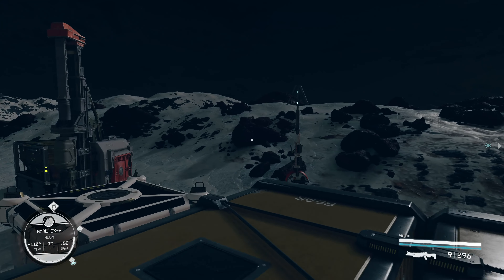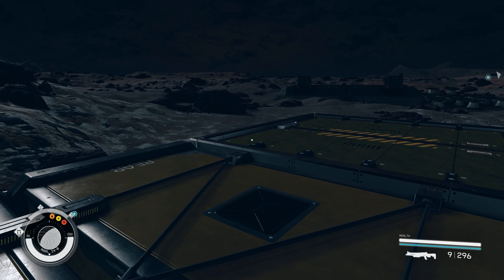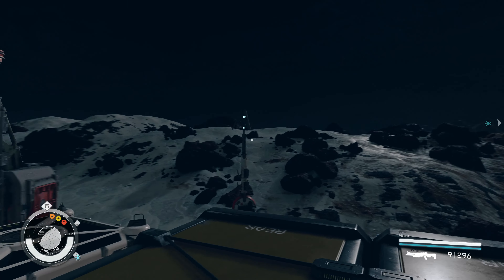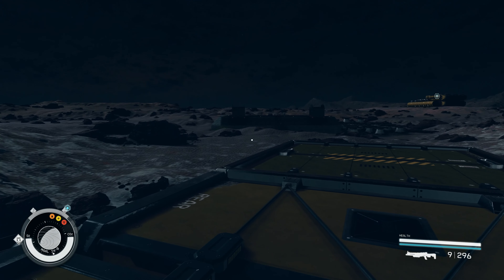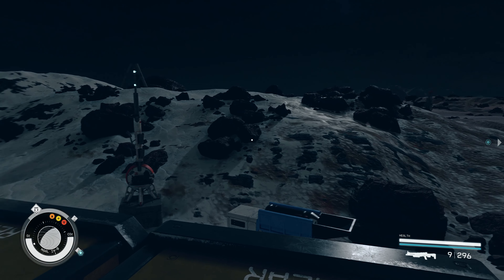Now I can take the Positron Batteries and supply them from the planet where I have helium, or I can build one more cargo link and send these Positron Batteries to another planet. From that planet, I can send them anywhere — any planet, any system in Starfield — because I have helium there and I can connect the cargo links.